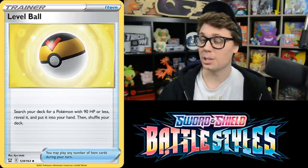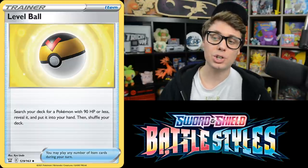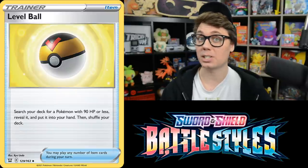Level Ball is an incredible card — the best reprint in the set and probably the best trainer in the set. It's an Item that allows you to search your deck for a Pokemon with 90 HP or less and put it into your hand. This is great news for setup decks everywhere.